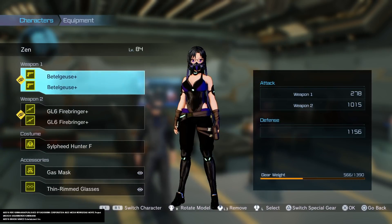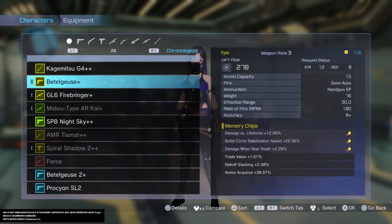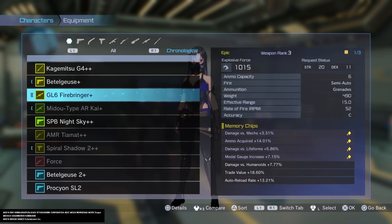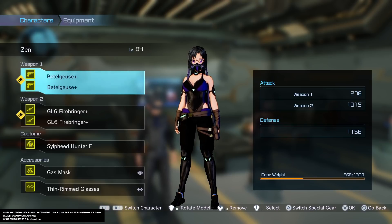For the equipment setup, the weapons don't really matter too much, although there is a memory chip you can get that has Debuff Stacking. Debuff Stacking would be useful because it lets you either do more damage while a debuff is active on the enemy, or you can apply multiple different debuffs. I'm not exactly sure what it does entirely, but I think it's a good support stat. I don't have any other specific memory chips I'd recommend.